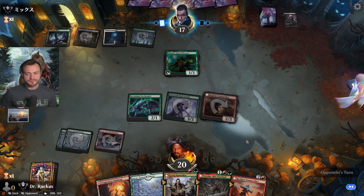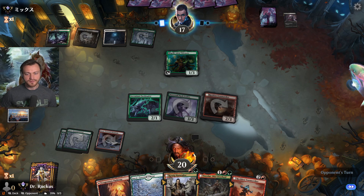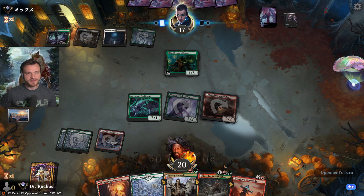We play Tovalar — we'll draw up to three cards and we play the Storm Seeker. Yeah, I think we'll play Tovalar this turn.